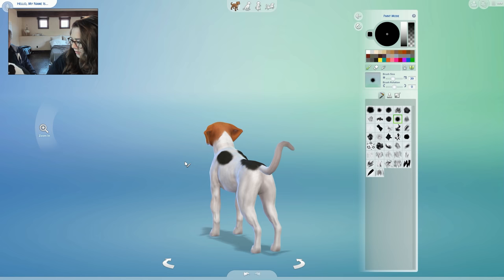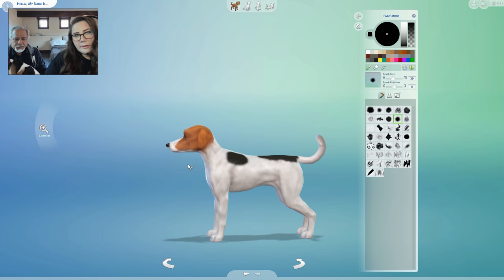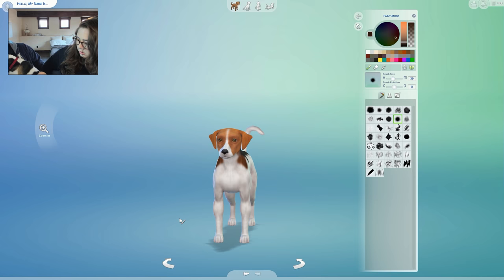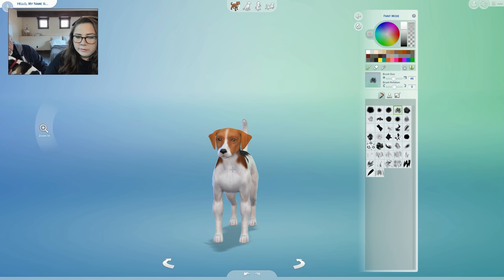There we go. Now we can really see her. There's some brown here too. What about her chest? No, there's just some shadowing here. Maybe speckle it a little - kinda like that. Give her a little bit of shadowing.